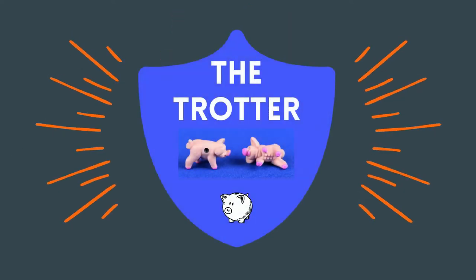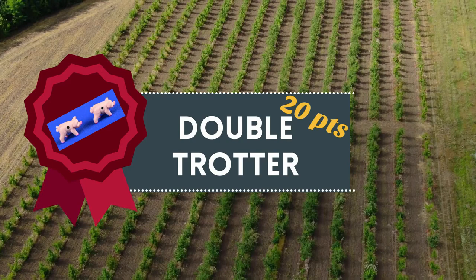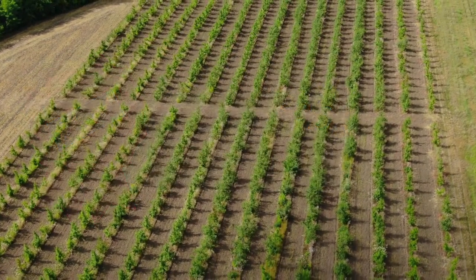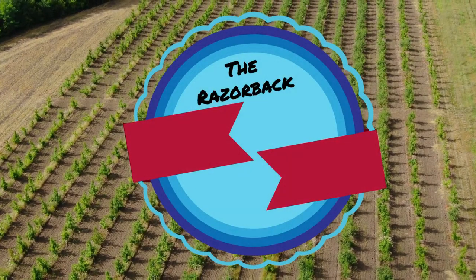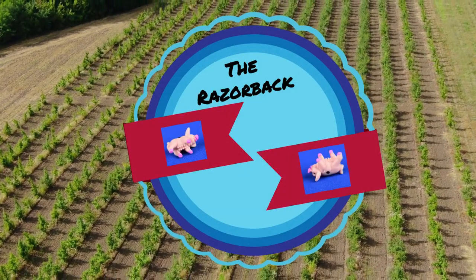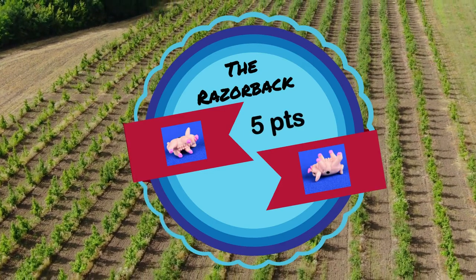The trotter is where one pig is on its side and the other pig is on all four feet. It is worth five points for this roll. The double trotter is where both pigs land on their feet, worth 20 points. The razorback is where one pig is on its side and the other pig is lying on its back, worth five points.